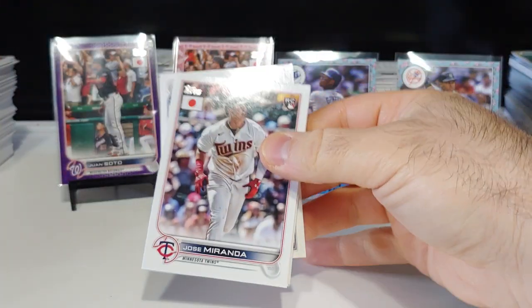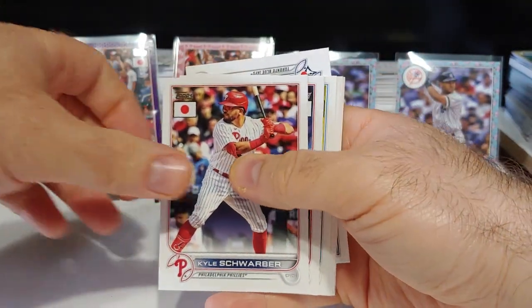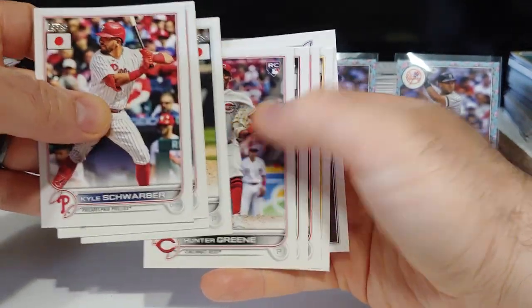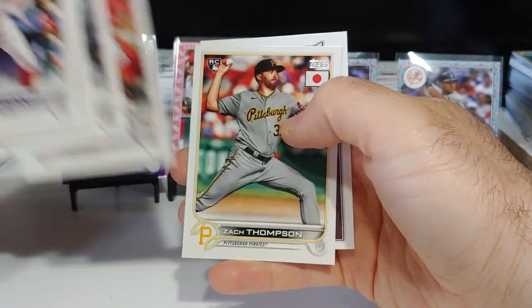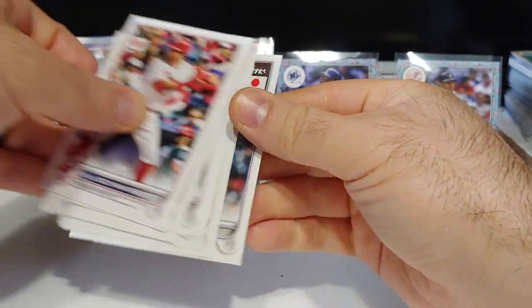We got a Jose Miranda rookie card. There's Kyle Schwarber, Freddie Freeman, Liam Hunter Green rookie, Puhalse, very nice, and Gavin Guzman.